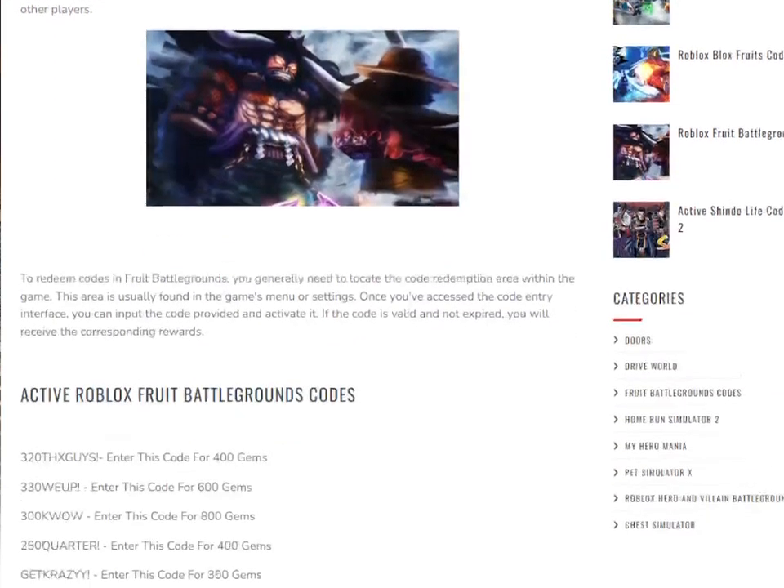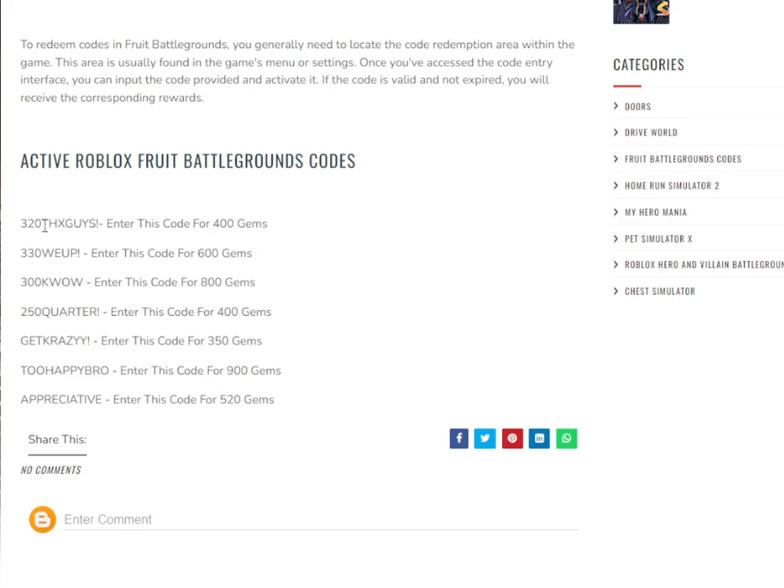The codes for Fruit Battlegrounds are: 320-THX-GUIIS for 600 gems, 330-WEUP for 600 gems, 300K-AWW for 800 gems, 250 quarter for 400 gems, and get crazy for 350 gems.